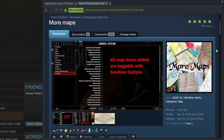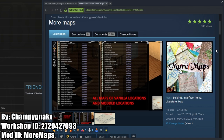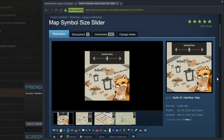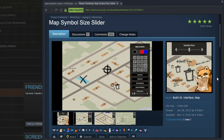More Maps adds map items of vanilla and modded locations in Knox County. You can customize the spawning of these map items, and currently it supports 45 modded locations at the time of this recording. The final one of this group is the Map Symbol Size Slider mod, which allows resizing of map symbols and the notes that you place on the map.